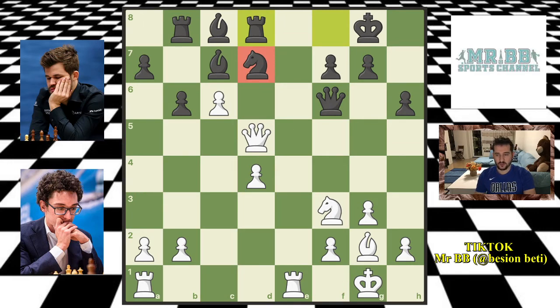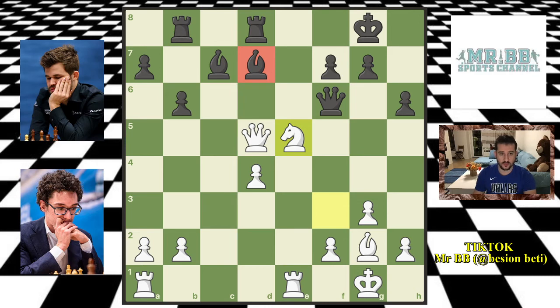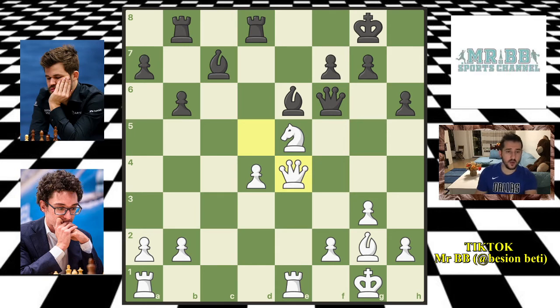After bishop captures on d7, the rook is aligned with the queen, but there are no good discoveries for Magnus for the moment because there's nowhere the bishop can go that is dangerous. That's why Fabi goes Ne5, putting pressure on the bishop — the bishop is attacked twice and only defended once by the rook. Magnus needs to do something, so he goes Be6, attacking the queen. Fabi goes Qe4, moving out of the bishop's way. Then bishop captures on c5 from Magnus — that knight was very dangerous, so why not capture? The bishop wasn't doing much there.